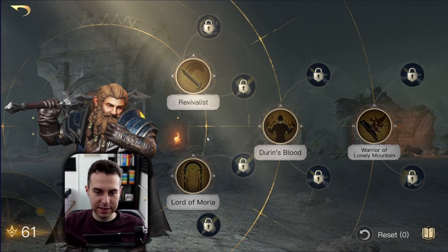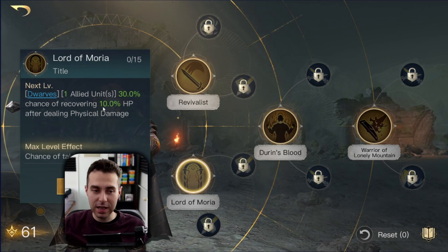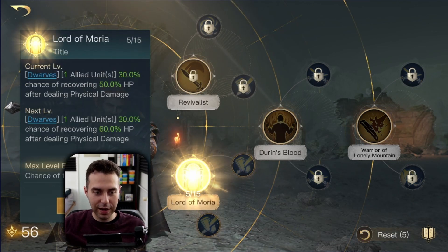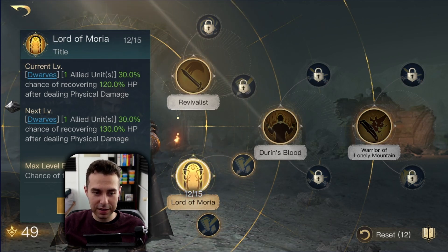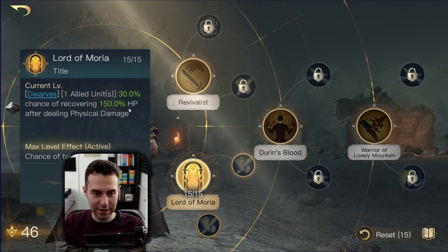To get your Retaliate Balin started, I would recommend your skills like this: first, I already have the Retaliate weapon equipped and I'm ready to Retaliate. But now I want my army to stay alive as long as possible — I can facilitate that by putting my points into Lord of Moria. I want them to recover HP, and there isn't any other skill in the game recovering HP like Lord of Moria.